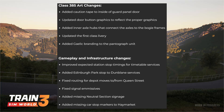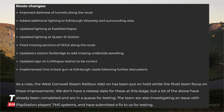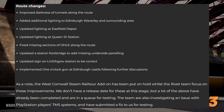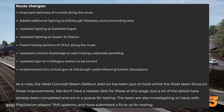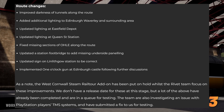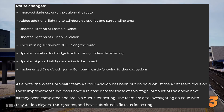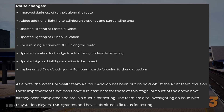Gameplay and infrastructure changes include improved expected station stop timings for timetable services, added Edinburgh Park stop on the Dunblane service, fixed routing for depot moves to and from Queen Street, fixed signal omissives, added missing neutral section signage, and added missing TPWS dot markers to Haymarket. Route changes include improved darkness of tunnels, additional lighting added to Edinburgh Waverley and surrounding area, updated lighting at Eastfield Depot and Queen Street Station, fixed missing overhead electric equipment, updated station footbridge with missing underside panelling, corrected the sign at Linlithgow Station which incorrectly said Glasgow Queen Street, and implemented the one o'clock gun at Edinburgh Castle. As a side note, the West Cornwall Steam Rail Tour add-on has been put on hold while the Rivet team focuses on these improvements.